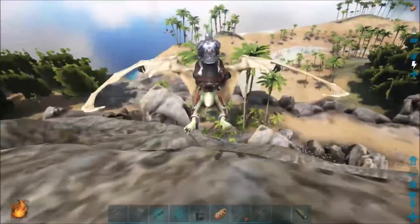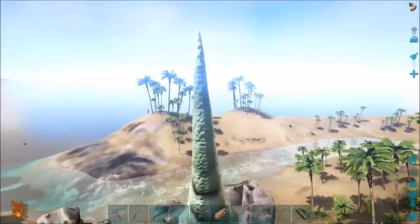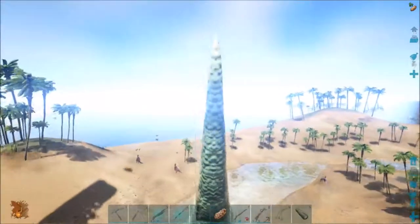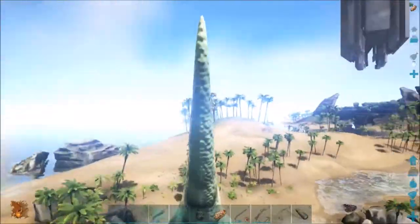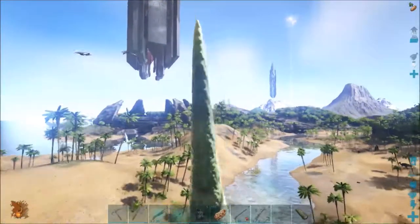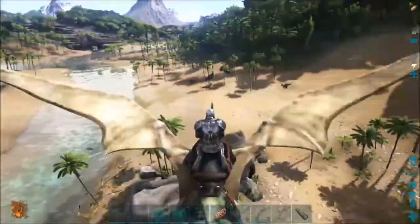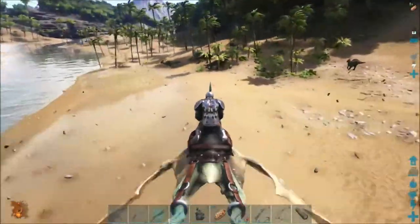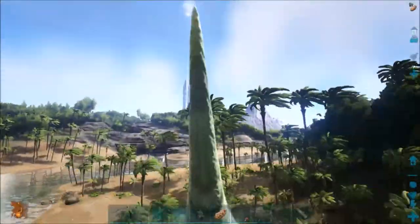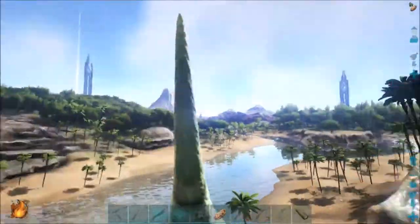There we go - now let's go find ourselves a Tapejara. That's another Quetzal. So essentially we're getting ready to prepare to start construction once we've got all necessary dinos to fly and get metal. Hey, Fairazina - I don't like Fairazinas. They mess you up.